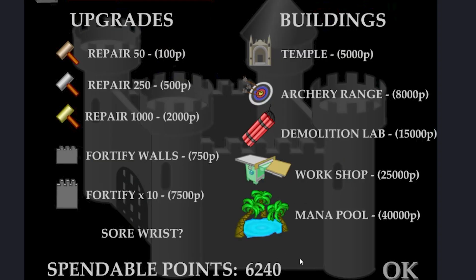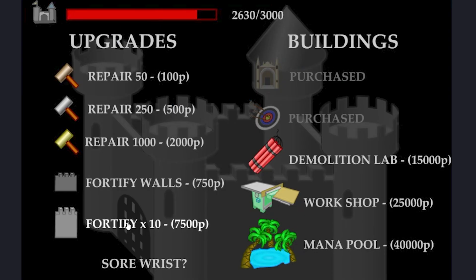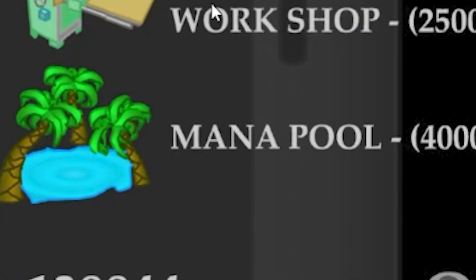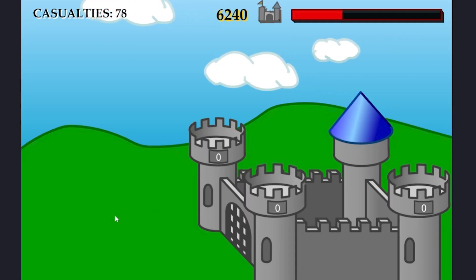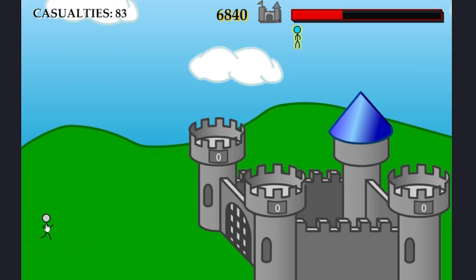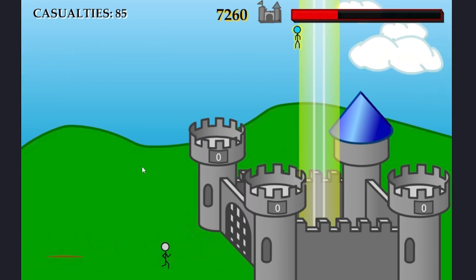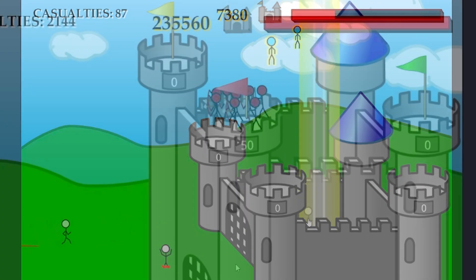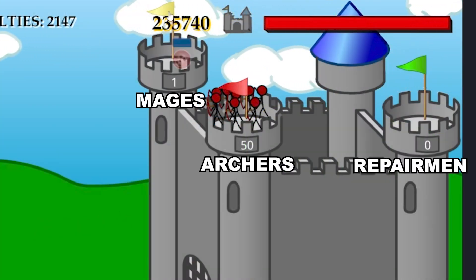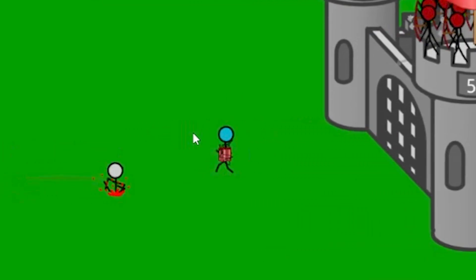In order to start recruiting units, you have to purchase two different upgrades. One is the temple, which allows you to convert enemies for later use. The second is either the archery range for archers, demolition lab for bombers, or mana pool for mages. The recruitment process is a pain too: to convert an enemy you must drag it into your castle at the right time and the right height. Drop it too high and it gets squashed; drop it while another unit is being recruited and it teleports in front of your gate and damages the castle immediately. Once recruited, you click the respective flag to assign it to a tower, but bombers require you to press the stickman icon to release them and then click again to detonate.